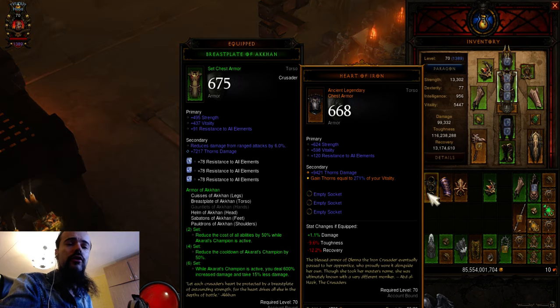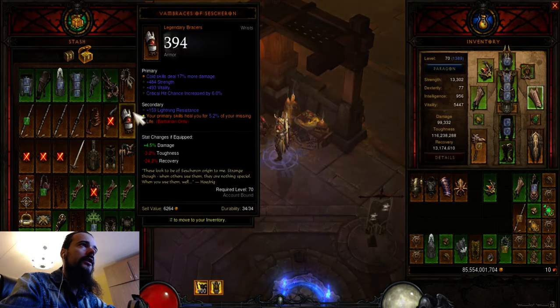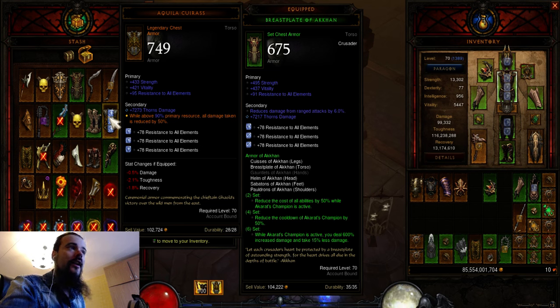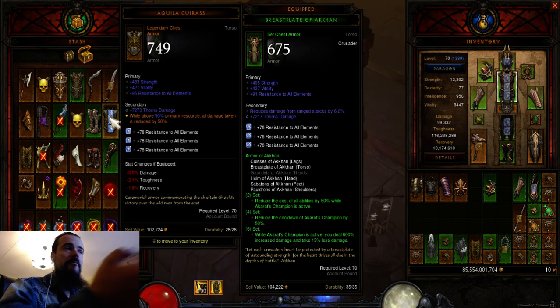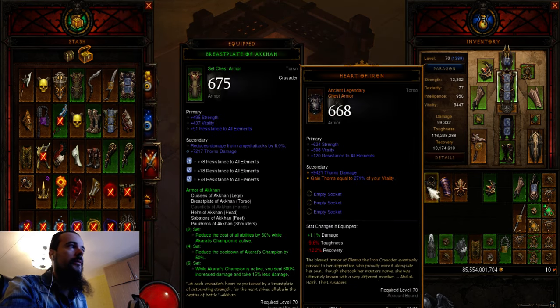Finding an Aquila Cuirass with Thorns is exceptionally rare — I personally still haven't found an ancient one with Thorns for the Bombardment build. By contrast, Heart of Iron is a very common drop. For example, you might get 10 ancient Hearts of Iron for every one ancient Aquila Cuirass you find. That's a huge difference, making it much easier to gear for Legacy of Nightmares using Heart of Iron, since it natively rolls with Thorns.